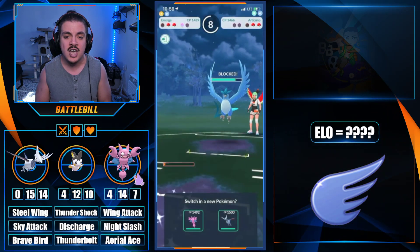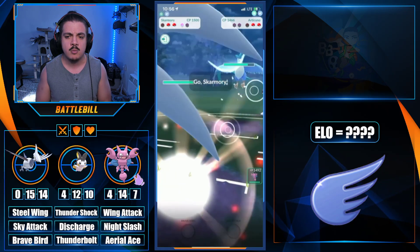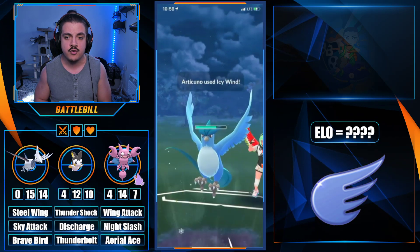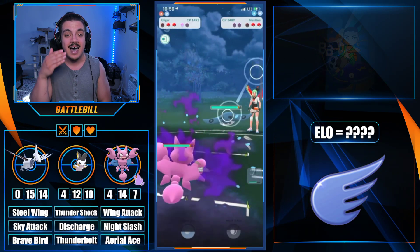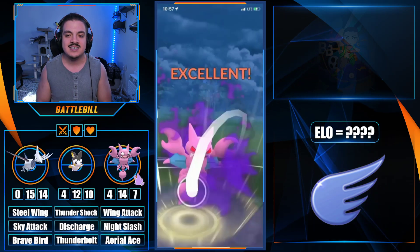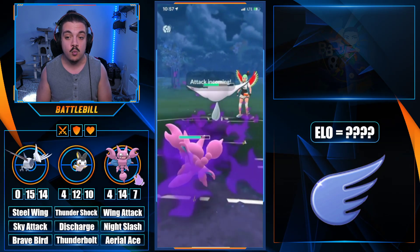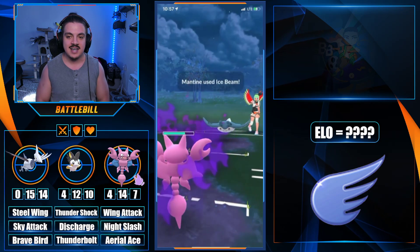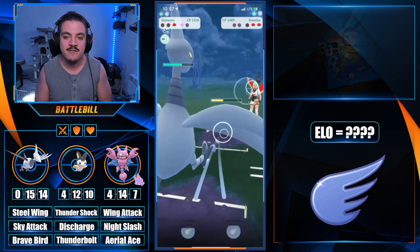Our opponent commits to a farm down and Emulga is popping off, getting off another Discharge and burning their last shield. We need to come in with Skarmory because we flip switch. They're going for a charge move — it's going to be an Icy Wind. Then our opponent decides to swap, and they're running an ice flyer, double water flyer line. The ice type is covering the electric flying weakness that both of those water flyers have in the back.